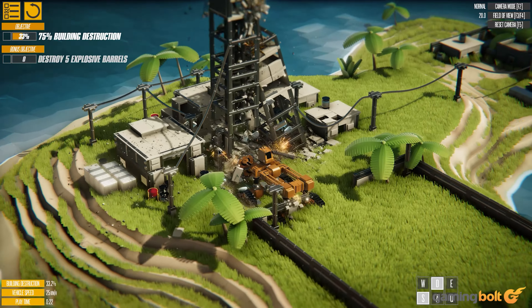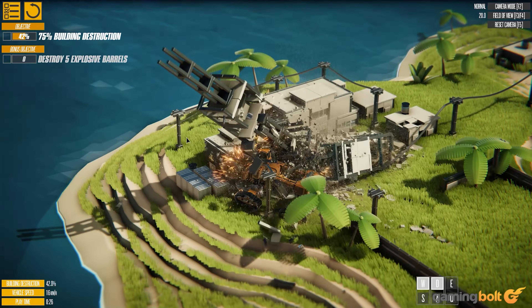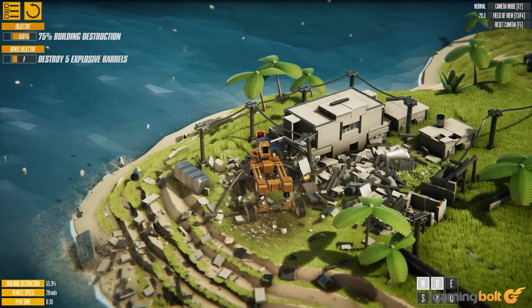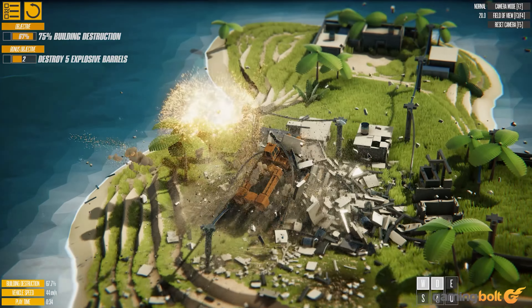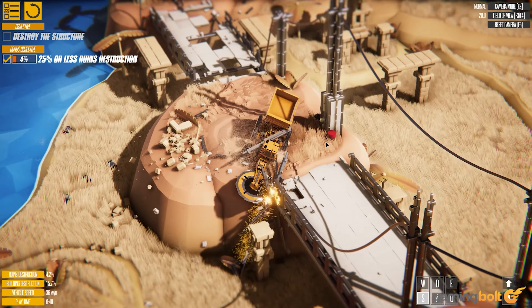You might choose to shoot a rocket towards a tower's base to watch it topple on top of itself, or rotate a giant circular saw into its midriff sending shards of brickwork flinging across the island. It all looks supremely fantastic, and the fact that the game doesn't appear to drop framerate in the slightest is a testament to how well implemented the game's physics engine really is.